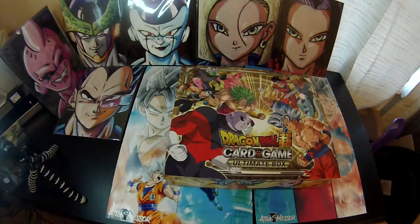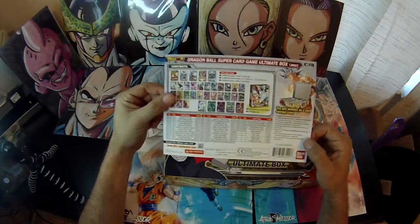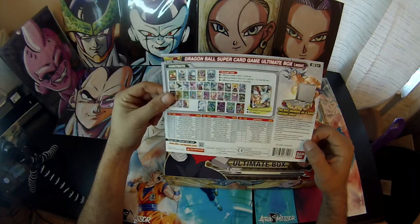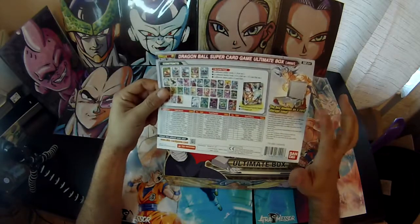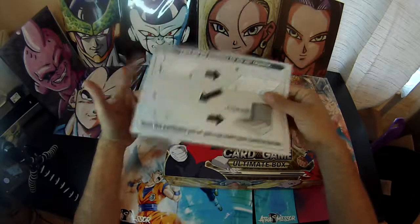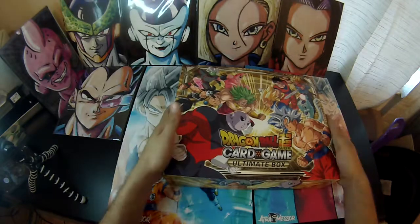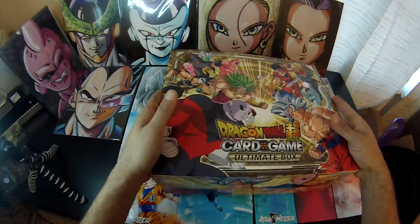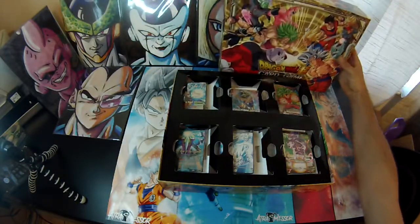Alright, this is actually a pretty cool box. It comes with 130 cards total — five different leaders, 25 different battle cards, and five different tokens. Comes with a binder and this can actually be a storage case, which is pretty cool. It shows you how to do that. This set is about two years old now so most people probably know about it, but I'm just getting into it.